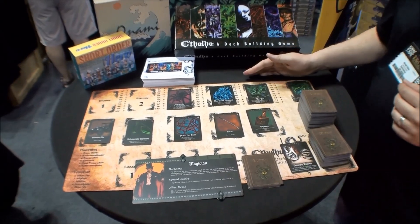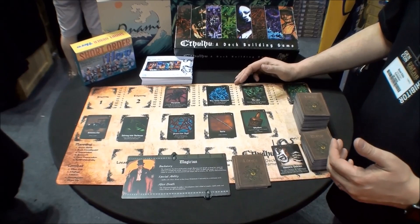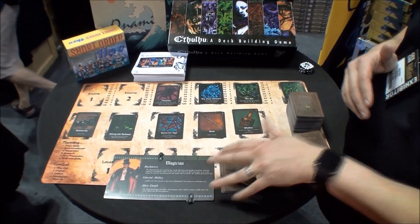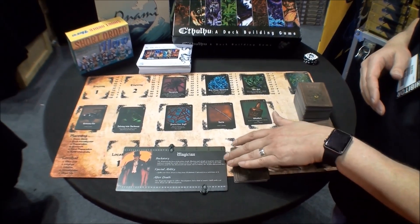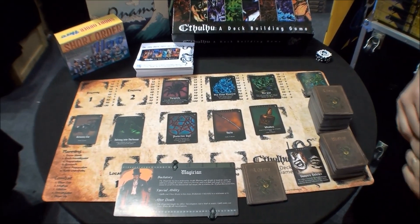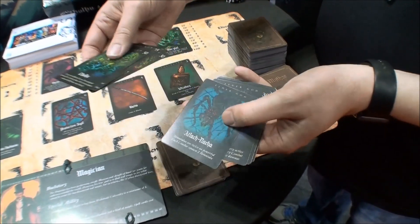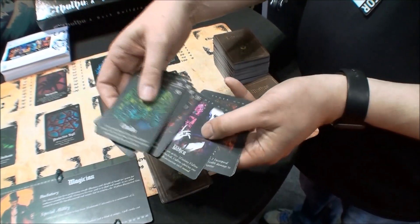This is a Cthulhu deck building game. It's a one to six player game where you work cooperatively — you can play it on your own or with five friends. You play as investigators, of which we have 22 in this game. Each investigator has their own backstory, special abilities, and health and sanity values you can track using the trackers. You fight against one or more of 11 different Elder Gods, each with their own special ability. Once you have banished the Elder Gods — because you never really defeat them — you win the game.